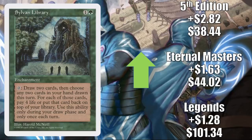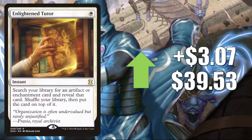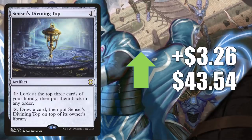Sylvan Library: Legends goes up $1.28 to $101.34, Eternal Masters up $1.63 to $44.02, Fifth Edition up $2.82 to $38.44 — a really good card for Legacy, Vintage, or Commander. Mox Diamond on the reserve list but reprinted in From the Vault Relics in foil before the loophole closed — goes up $2.86 to $277.85. Enlightened Tutor from Eternal Masters goes up $3.07 to $39.53. Exquisite Blood, great combo card with Sanguine Bond, goes up $3.20 to $36.47. Sensei's Divining Top from Eternal Masters goes up $3.26 to $43.54 — seen in Legacy, Vintage, huge Commander card, and even better with Ikoria cards that want you to cheat things from the top of your deck into play.